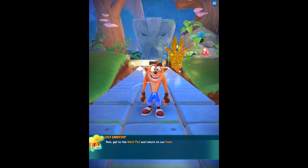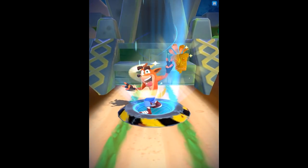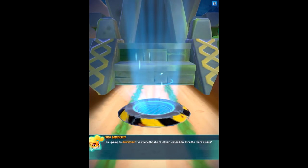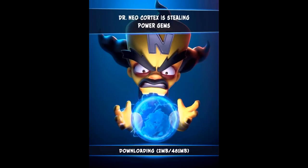Now get to the Warp Pad and return to our base. So it definitely has like a Crash 2 vibe, which is cool - that's one of my favorites of the original trilogy. Dr. Neo Cortex is sealing Power Gems to activate portals, so his mutagen henchmen can conquer all the dimensions. Coco's discovered Dr. Cortex's plan and is creating portal weapons.